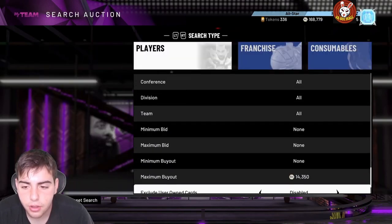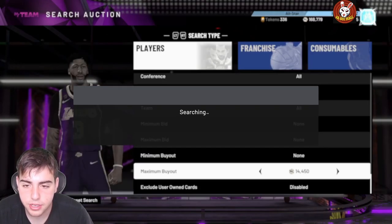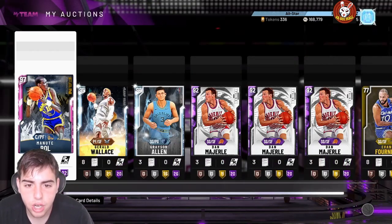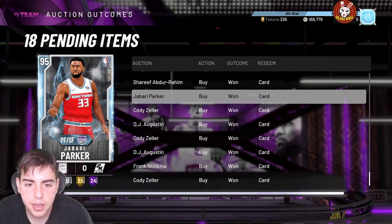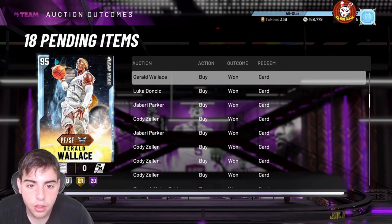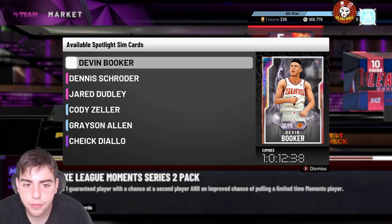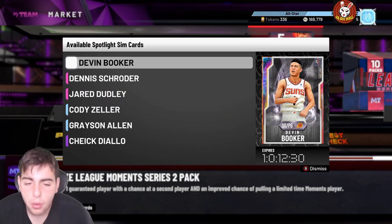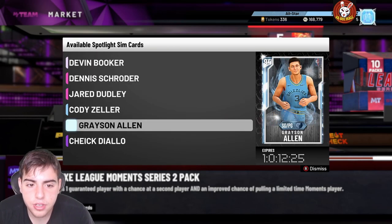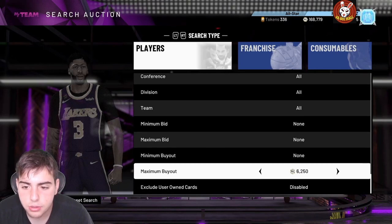First off, these prices are not great to sell right now - I'd recommend waiting to make the most MT. I'll probably sell them later tonight or Thursday. Here's what I sniped: I got Gerald Wallace twice, Grayson Allen for 11k, Manute Bol for 35k, and all these spotlight sim cards for 11k and under - they're all going for 15-plus now. These cards are gone in a day, which means packs are going Friday. Since these cards are going down soon, they're gonna go up in value, so hold on to them.